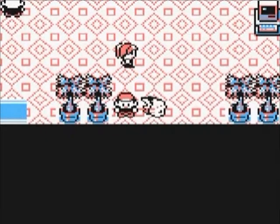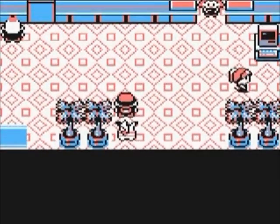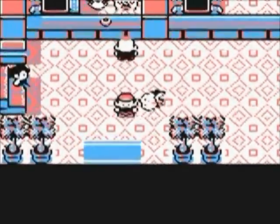I do intend to obtain a sixth Pokemon for my party. However, the Pokemon that I intend to use can only be obtained on Cinnabar Island. I shall leave viewers to figure out who my final Pokemon shall be. With that, let's make our way to Saffron City.